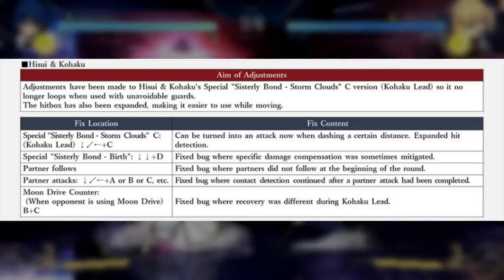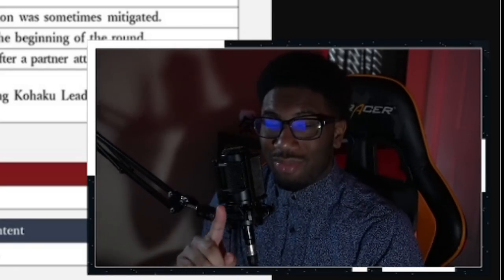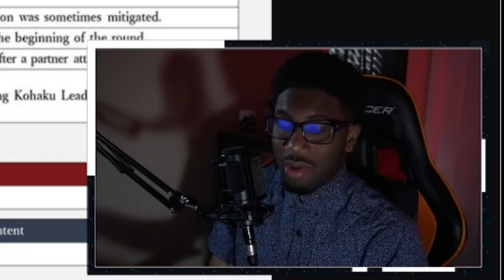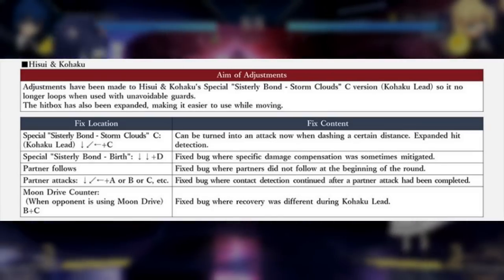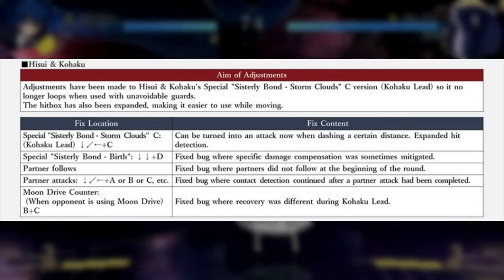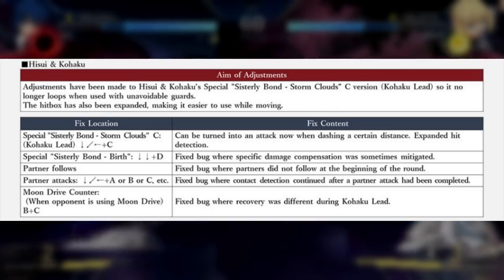Hisui and Gohaku got some unique changes. Adjustments have been made to Hisui and Gohaku's special — the C version of Storm Cloud for the Gohaku lead — so it no longer loops when used with an unblockable guard. You're probably not going to be able to loop the unblockable anymore. They're also tackling the bug where you can run through the opponent — contact detection continuing after a partner attack completes for 214 A, B, or C — so that jank run-through bug is being fixed.